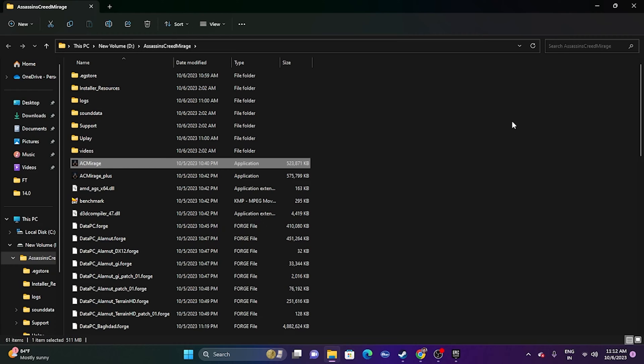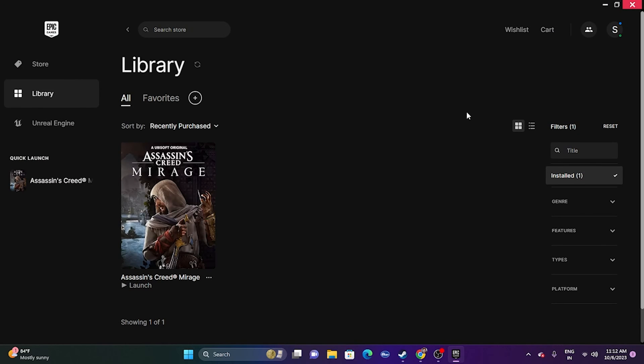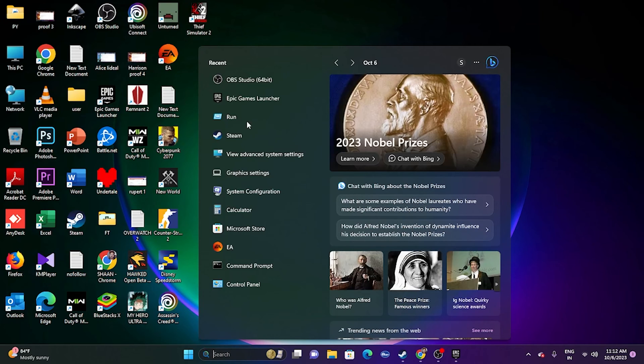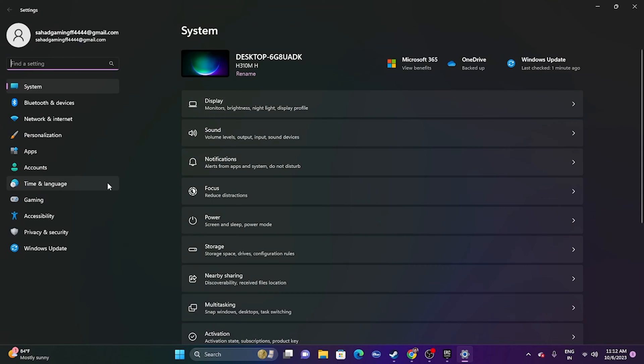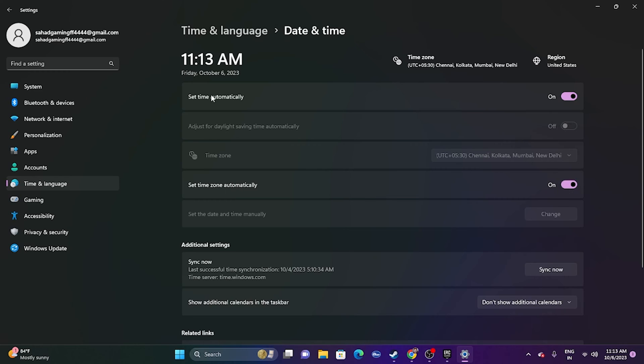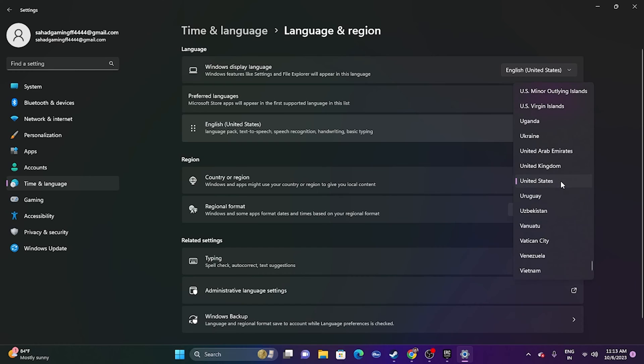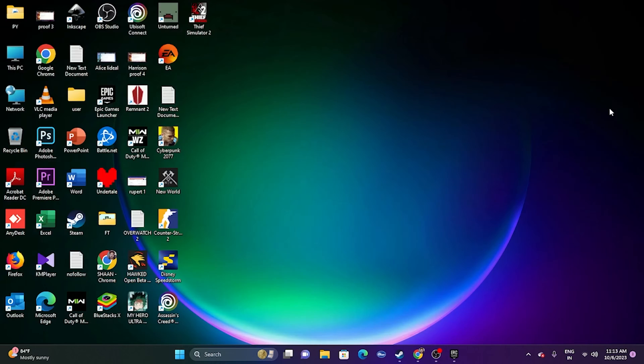Next, make sure the date, time, and region settings are correct. Go to Settings, then Time and Language, then Date and Time — ensure the time zone is correct. Go back to Language and Region and make sure the correct country is selected. For example, select United States if you're in the US, or United Kingdom if you're in the UK.